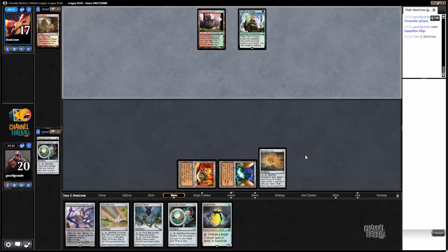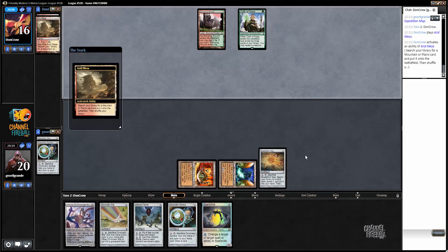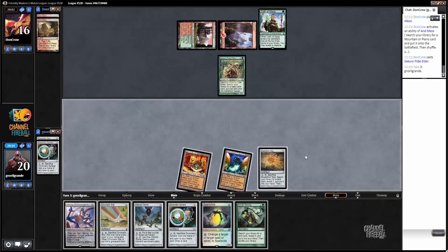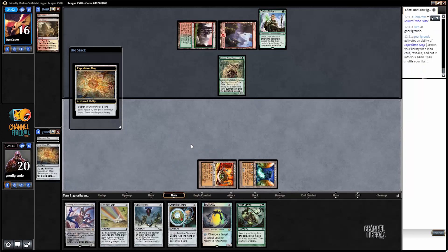Then eventually play the Map so next turn I can sacrifice it and go get the Tower, and then with the Tower I'll have three mana. If I go for the sphere instead then I don't have any mana. Since my opponent is not going to interact with me — both of us are combo decks — the faster the better, so Tower.